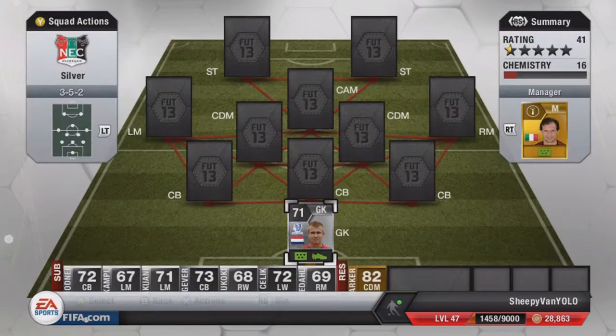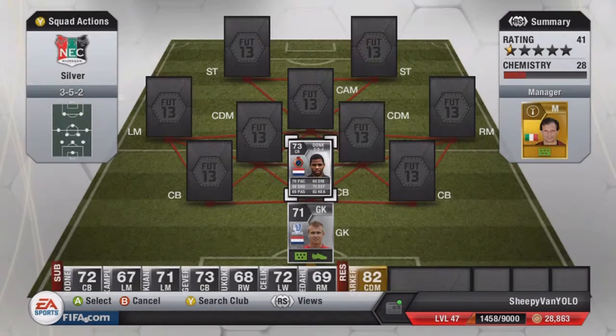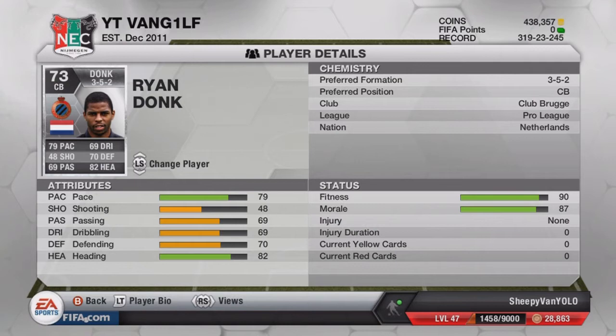Moving on to center back, we have got Donk — that's nine chem straight away with the goalkeeper and Ryan Donk. What a player. For as long as I've used him he's quite easily one of the best center backs in the game even though he's silver. He's definitely the best Dutch center back — better than Heitinger, better than Vlar, better than Bullaroos. He's a really good player and I'd stick him in a few more squads.